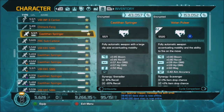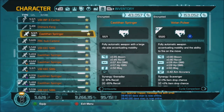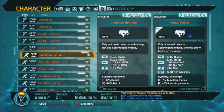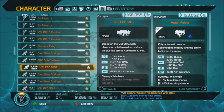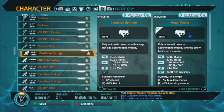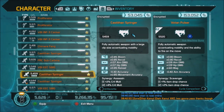You might get one with no symbol, which means it has no nano - it just shoots straight bullets. Some people call it a 'lead' nano, but it has no nano effect; it just shoots bullets and that's what it does.